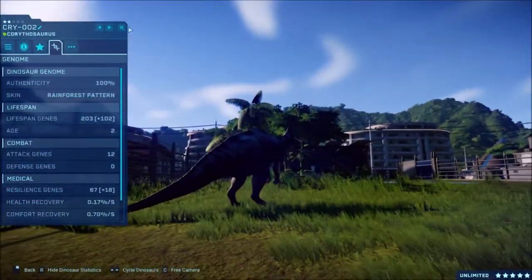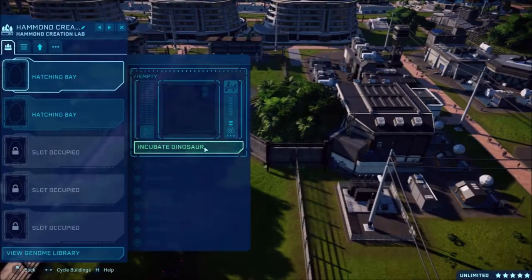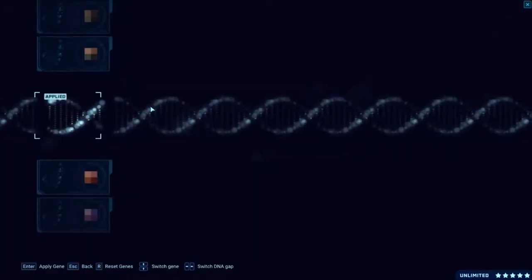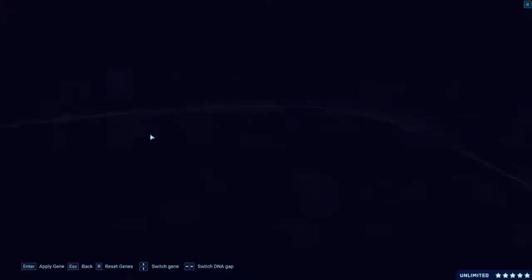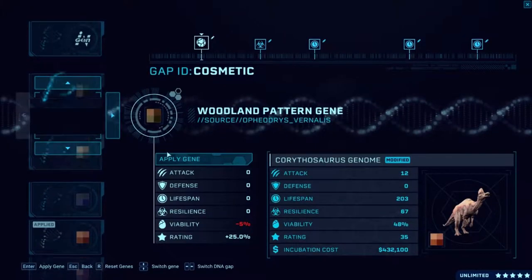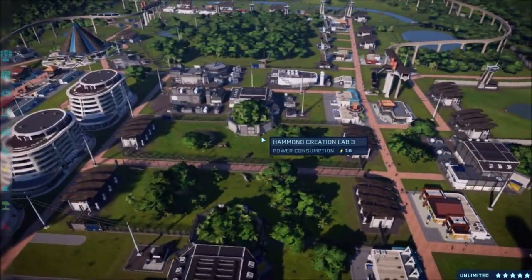Let's check out the corythosaurus. We've got rainforest and vivid rainforest and vivid. So we've got vivid rainforest, so we'll do jungle. We did rainforest — I don't want tiger or woodland. I think we'll go with taiga because I like that orange. Hopefully there'll be some orange in there as well. So I will get all of these processed and moved over.